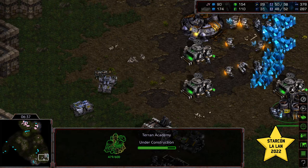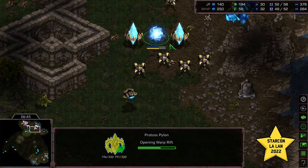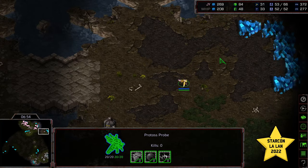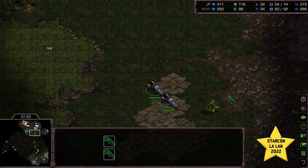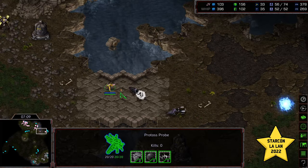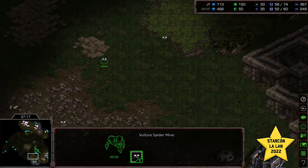Siege tech being researched. I think Whip has to be scratching his head there. Academy being produced. Vultures hanging out near the 3 o'clock location — see if Jaeyun's going for a quick third. Rather than going for the inside expansion, it looks like he wants to go for the expansion to the corner. The Vultures, if they sneak that direction, might be able to wipe that probe out — but too late. Nexus drops. Still trying to hunt that probe down, do get a probe kill, but aren't in position to stop that expansion from being built. Mines on the corner should see the shuttle incoming.